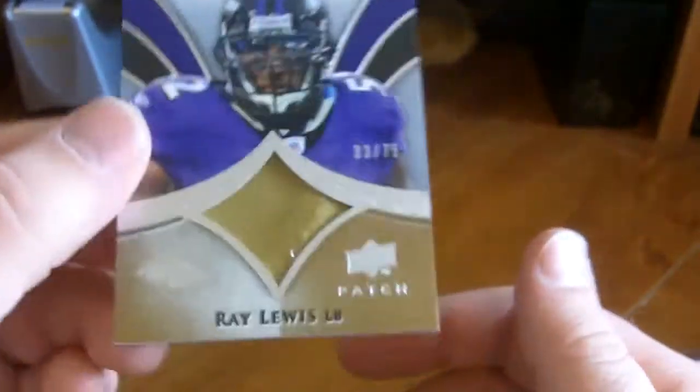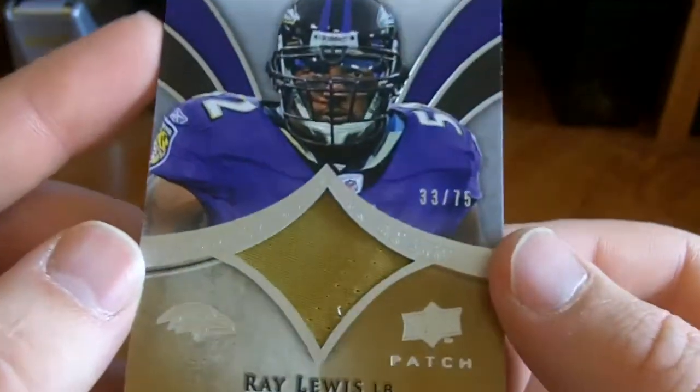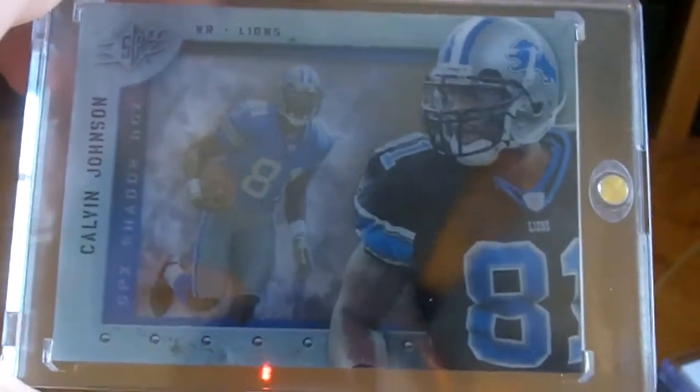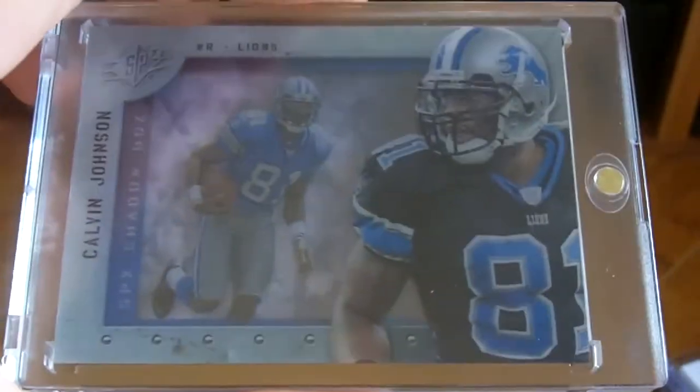I got this for five bucks — Ray Lewis patch out of '09 Exquisite. It's just one color but it's got some stitching holes. Pretty nice card for five bucks, can't go wrong. Another card from the show — this is a shadow box from 2009 SPx. Those were like case hits. It was like ten bucks or something, not bad at all. Not numbered or anything, but it'll go nicely in my Calvin Johnson PC.